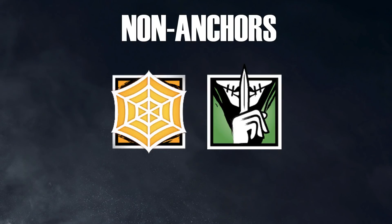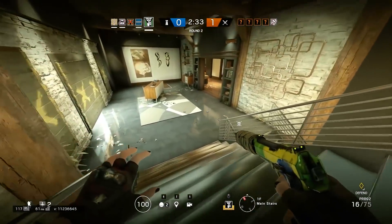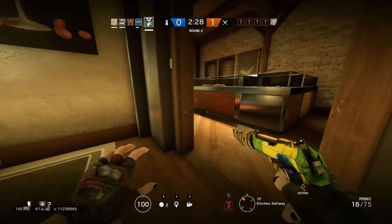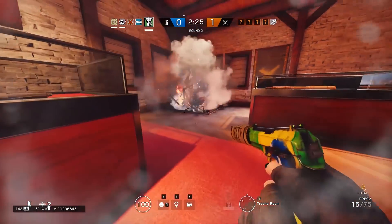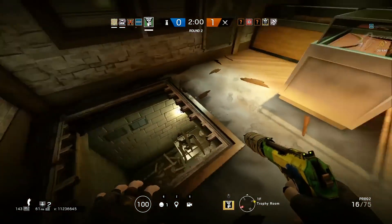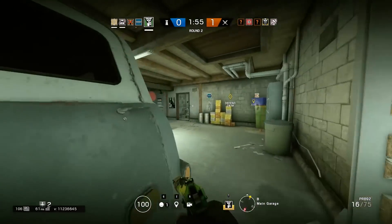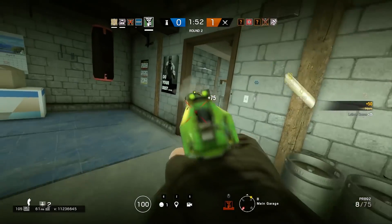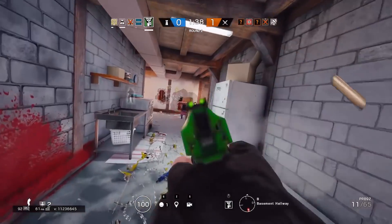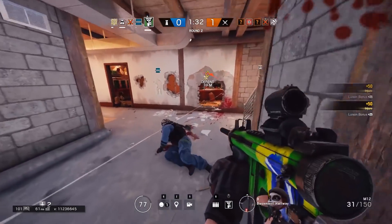The next non-anchor, and the last operator on defense, is Caveira. If you ever, for whatever reason, decide to play Caveira on site, she is literally designed to roam the map — you should never be on site with her. Her ability is absolutely useless for anyone pushing site. If the attackers are pushing, you're not going to get an interrogation off because they'll just kill you as soon as you down someone and try to go for the interrogation. The only time Caveira should ever be on site is for the last 30 seconds as they're pushing and she comes in for the flank. But you should never anchor with her from the beginning of the action phase to the end.